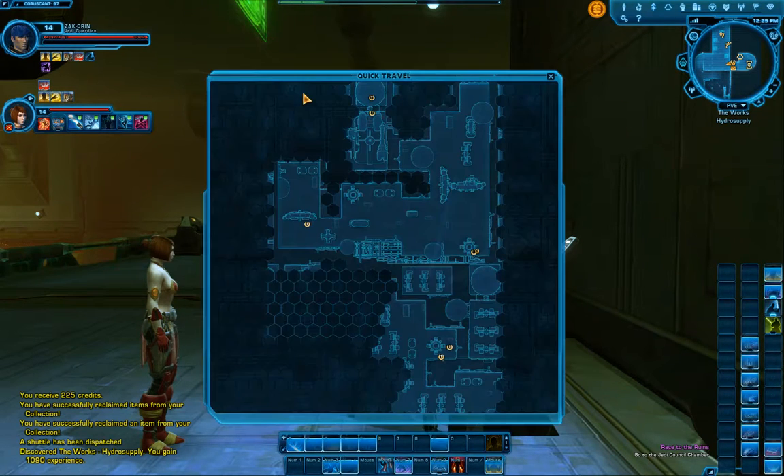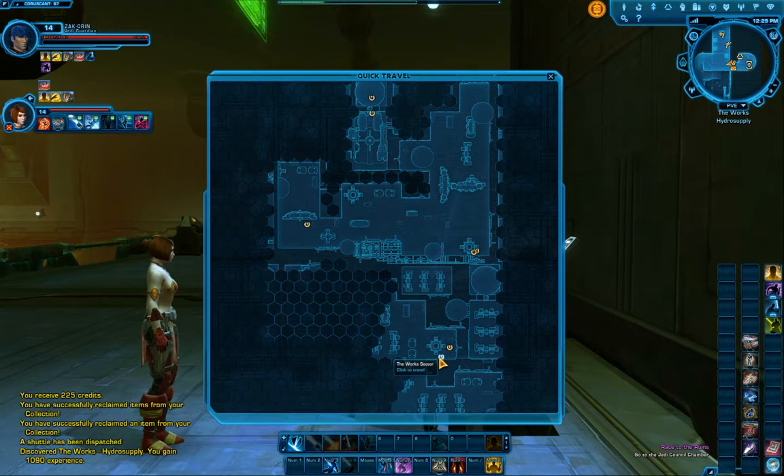If you click on quick-travel, if you have that option available to you, you'll look here and there's a second point. This was the area we started in — the Justicar area, the upper level. There's a binding point for the work sector, and it used to be that you'd have to travel down here and unlock this binding point, but it was already available for me from the console. I highly recommend using quick-travel and going straight here — that is going to save you some running around time, and that's a good thing ultimately.